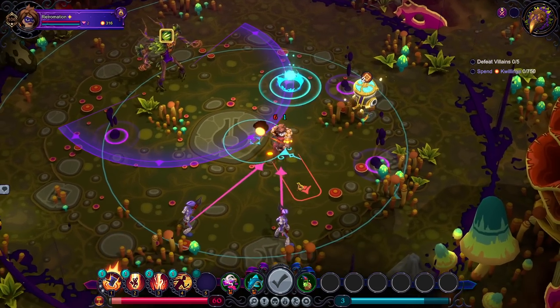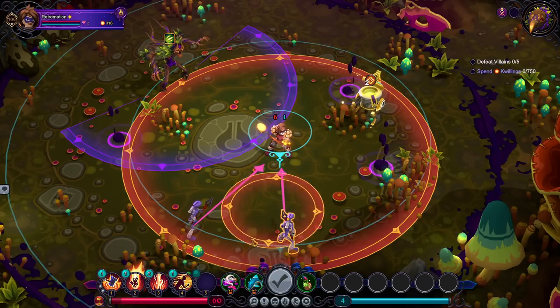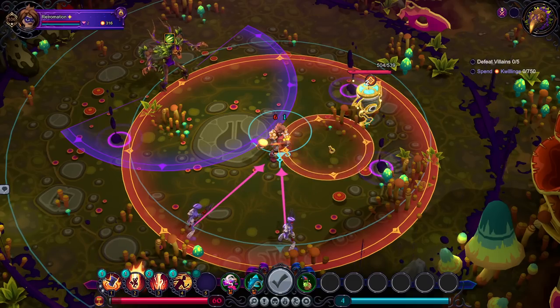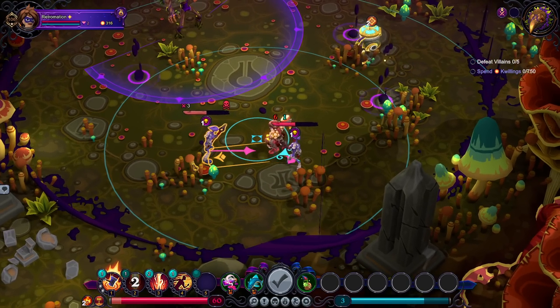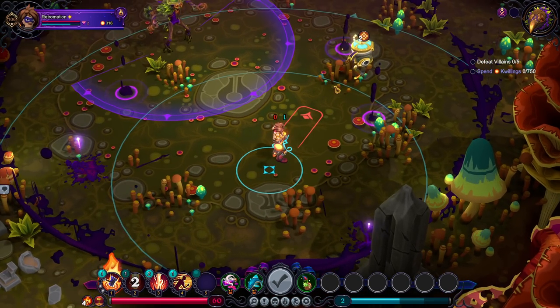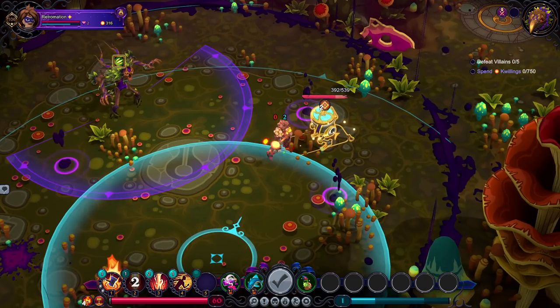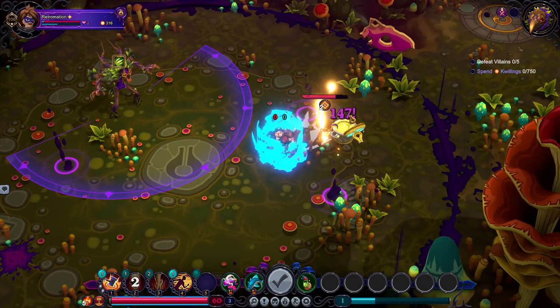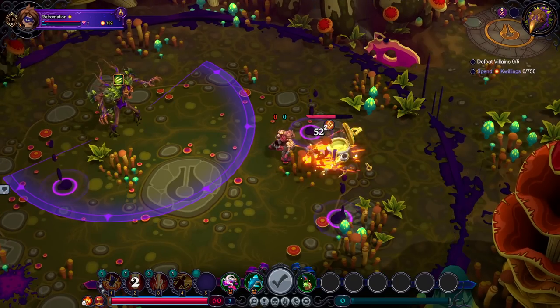Teleport is probably one of the best Bindings in the entire game, but I just want to switch it up. Also this is an aggressive way to do it because we get a critical Binding, which basically means one random ability will guaranteed crit next time. When you see that little fire down there, it means it's going to crit. Move up here, grab a little bit of that. The crit on this almost does as much as the massive Bonk does right now.